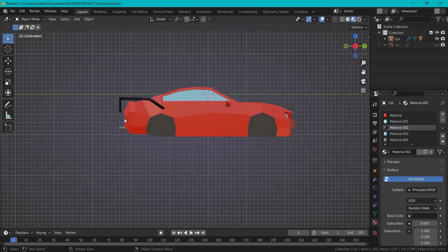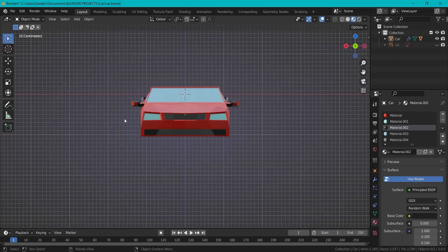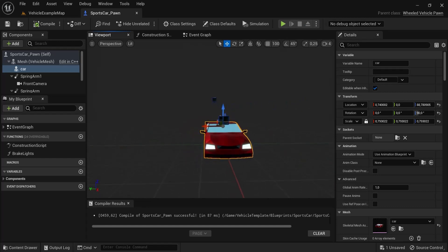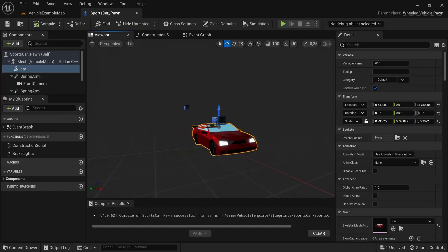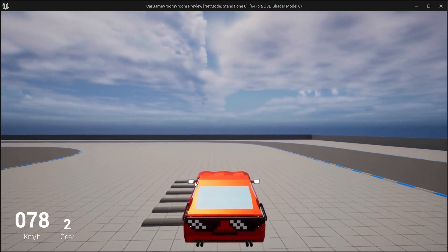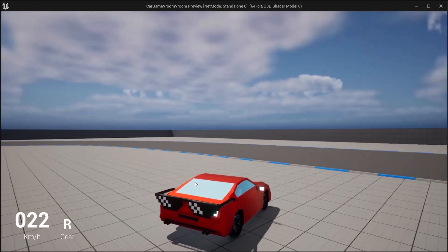I gave it some basic texturing and added glasses because I'm so cool. The player will be looking at the back side of the car while driving, so that's why I placed the glasses there. Then I exported the FBX model, put it into Unreal Engine 5, and swapped the default car with the one I just made. Now I'm driving around with my own model and although it looks cartoonish, I'm pretty happy with my pimped out ride.